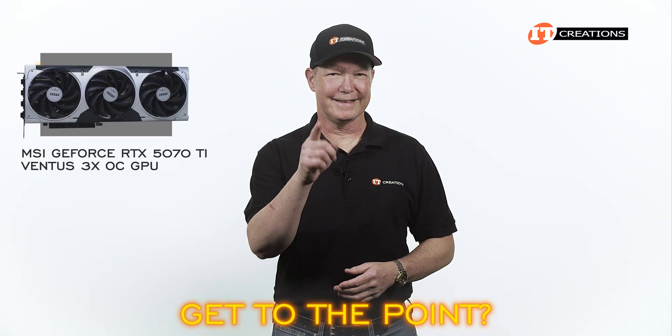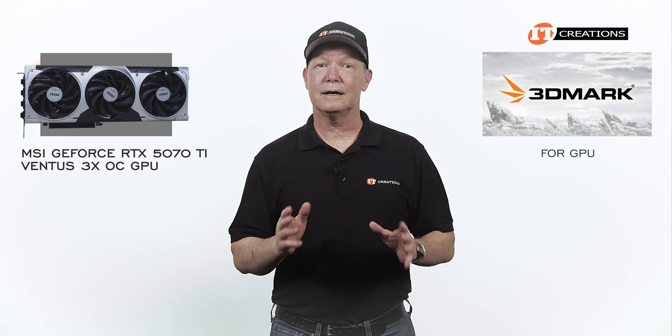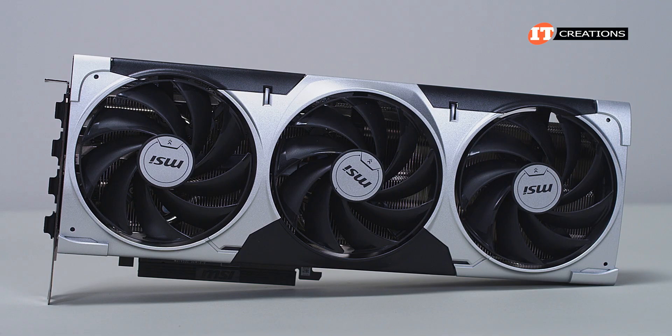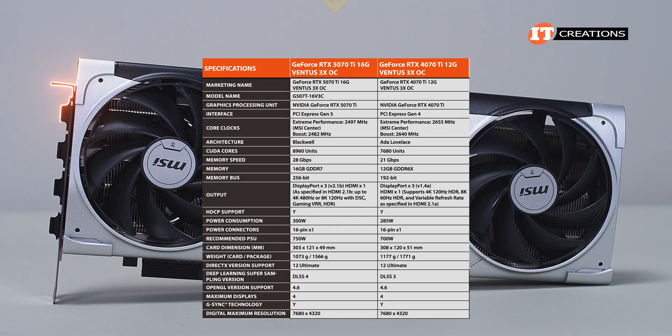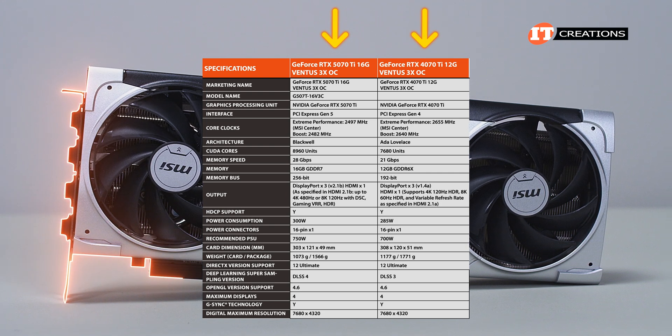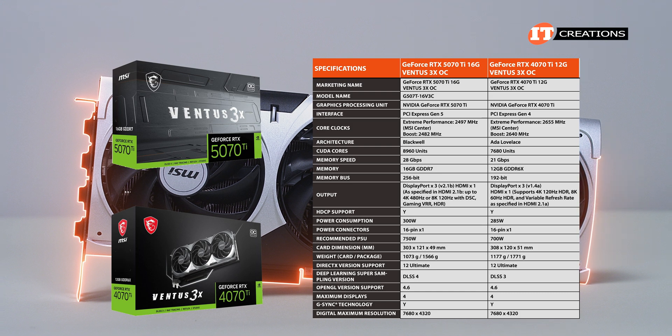It is indeed closer to the performance of the RTX 5080. We use the 3DMark application to do our benchmarks on a custom build, also Cinebench R23 for the processor. Here are the basic stats for the cards — the GeForce RTX 5070 Ti and the GeForce RTX 4070 Ti — just so we don't have to rattle them off. Both are from MSI's Ventus 3 OC line.